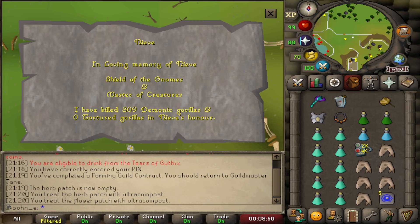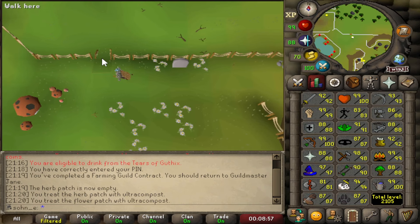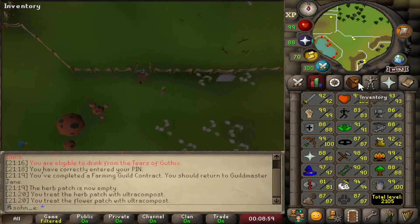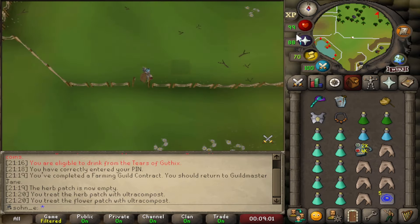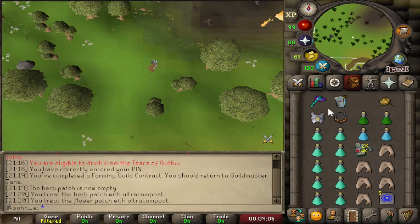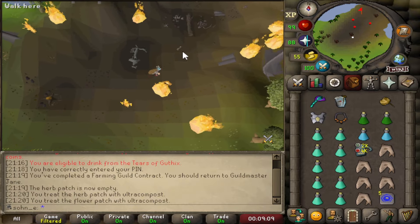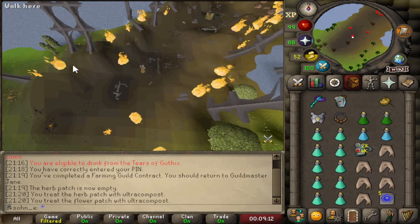Looking at the drop rate, a Zenyte is 1 in 300, and we got 3 of them in 300 — so that's pretty cool. We're still missing the heavy ballista, but that doesn't really mean anything to us as Iron players. So we'll just hope that we get a piece, and I think I remember how to do it. If I don't, we'll just have to learn as we go.